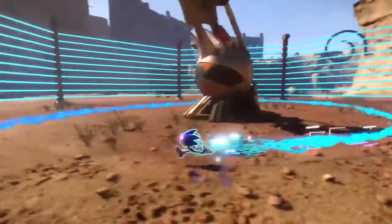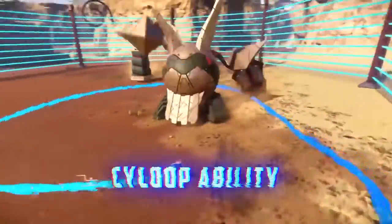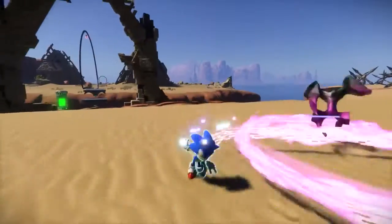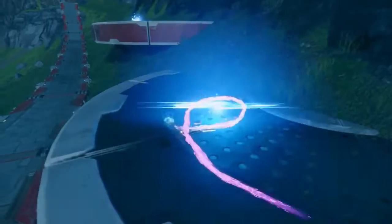Sonic's enhancements don't stop there. He's learned a new ability called Psyloop — a band of light that mirrors Sonic's tracks. Surround enemies, items, and areas to uncover different effects and unlock all the secrets of the Starfall Islands.